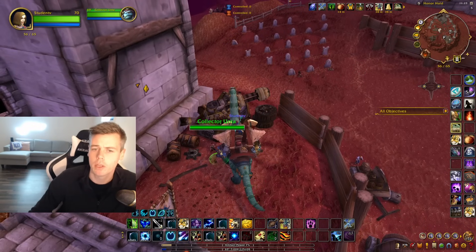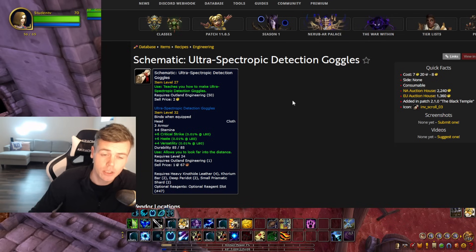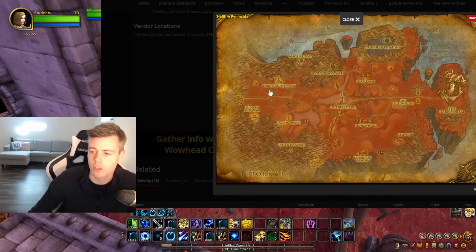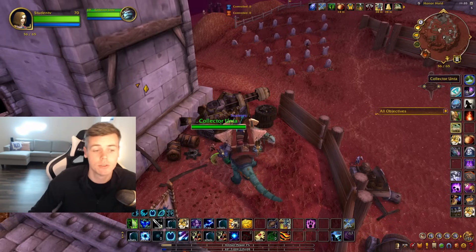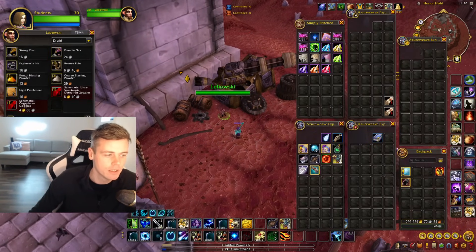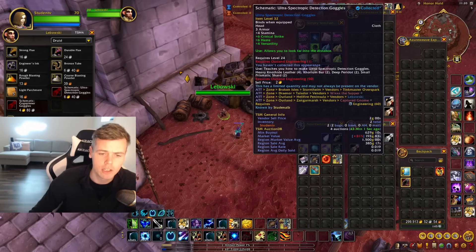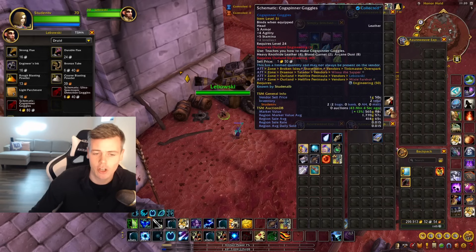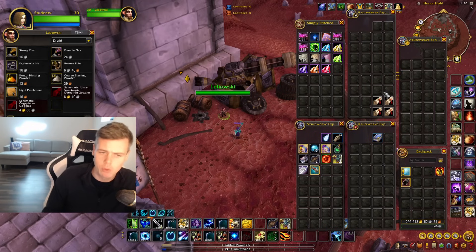Outside of running Sunwell, I definitely advise you to pick up the ones that are vendor bought. You have the Cog Spinner goggles and the Ultra Spectropic Detection goggles, both from a vendor. If you play Horde, go down to Hellfire and buy from the vendor in the little hub there. If you play Alliance, go to Honor Hold and talk to Lebowski standing there. They're time-limited but respawn very fast — you can just camp it, buy a couple of them. Check the sell rate on your auction house; even though the price isn't necessarily the best, they sell relatively fast. I try to always keep them up on the auction house.